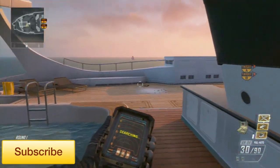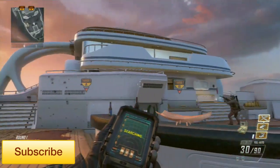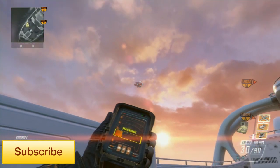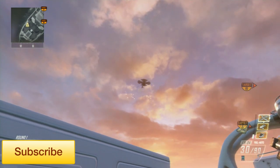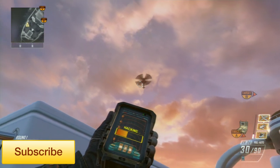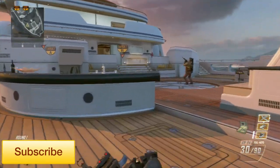Here's my theory: you're playing solo, your teammates aren't doing anything to shoot down air support, and the enemy gets, say, a stealth chopper. What do you do? You could pull out your rocket and shoot it twice — or you could just point this thing at it and take it down without giving away your position, which is fairly phenomenal.